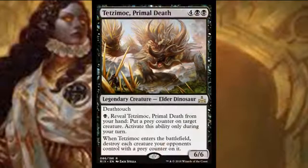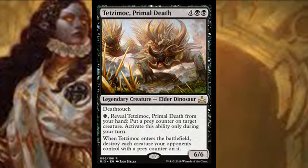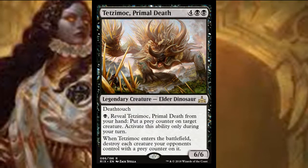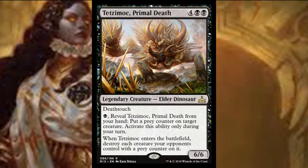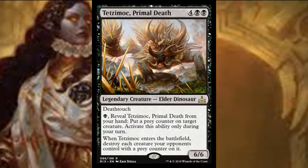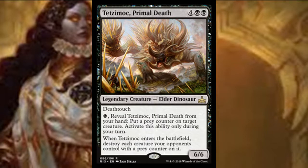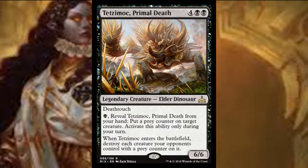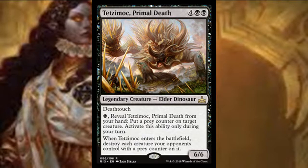First card we're going to look at is Tetsumuk Primal Death, one of the most impressive looking cards in the entire set. Six mana for a 6/6 black elder dinosaur legendary creature with deathtouch. That's not even the best part — he has an activated ability from the hand: you can pay one black to reveal him and put a prey counter on a target creature, but only on your turn.